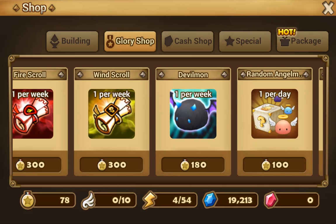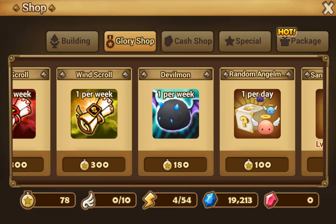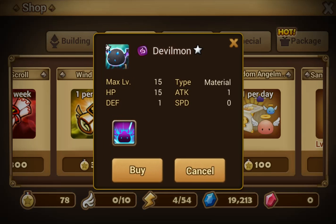The one thing you want to buy every week first is this guy — Devilmon. Why do you want to buy him? Simply because Devilmons are hard to come by. Either you buy them from Arena, get them from TOA (Trials of Ascension for newer players), from events, or you buy them. There are not many ways to obtain them.